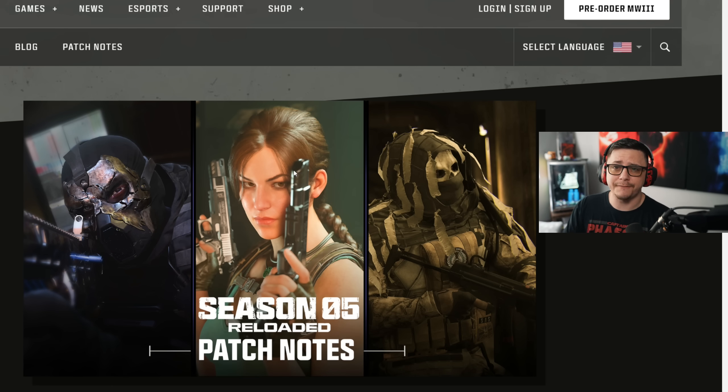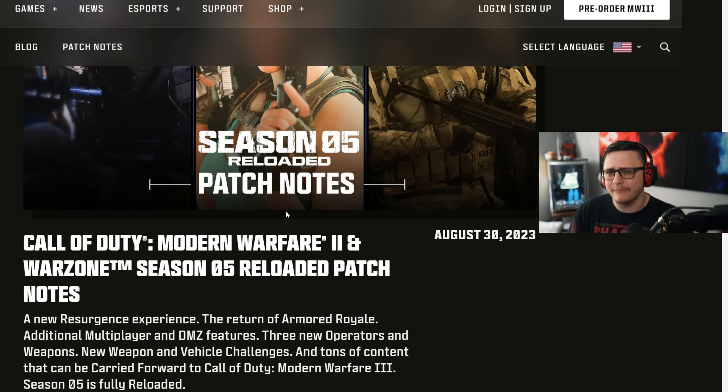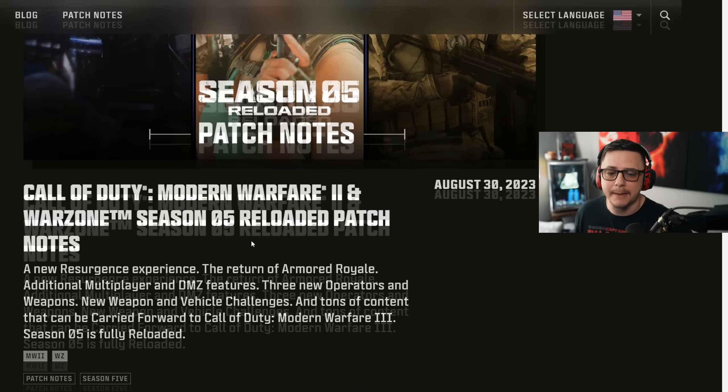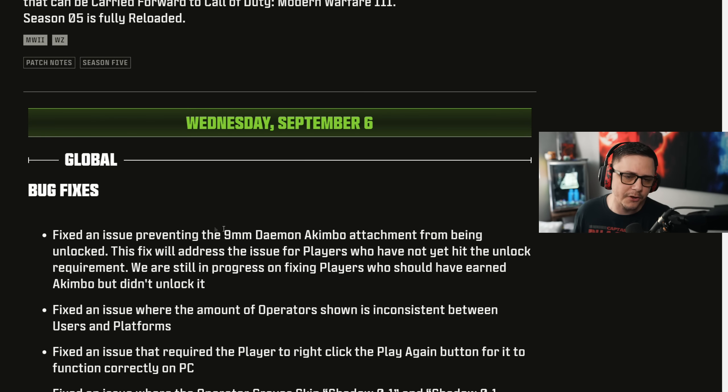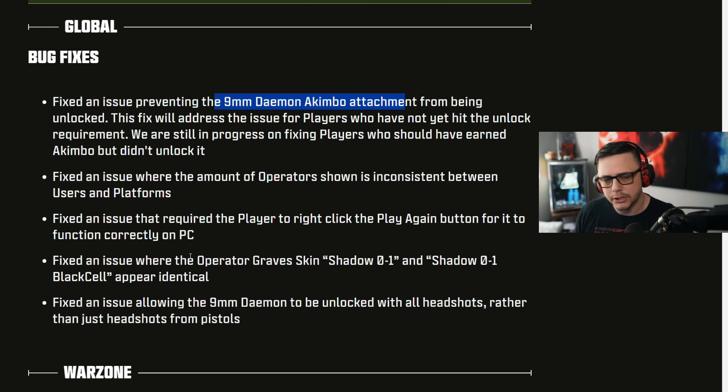They added a Bugger Fortress, fixed a couple of different things, and did another nerf pass on a couple of weapons. Today's surprise update was delayed by them adding the Bugger Fortress, which is now in the game. They also fixed the akimbo unlock — before, it was skipping the attachment at level 20, going right from 19 to 21, so you were unable to unlock it. Now you will be able to, and if you've already leveled up you should be fine.